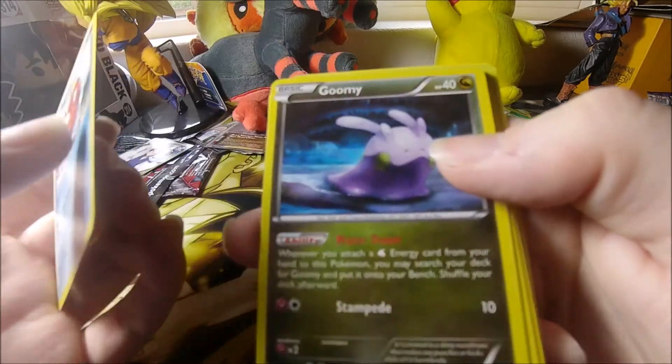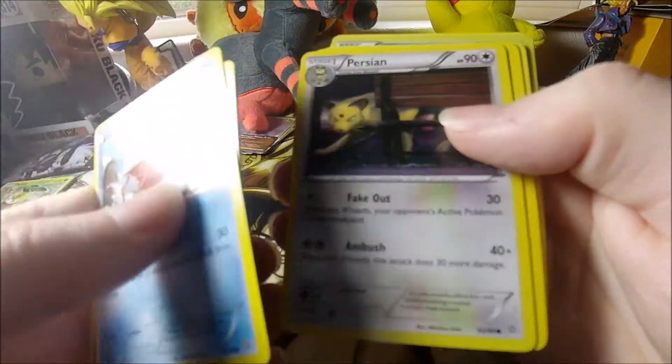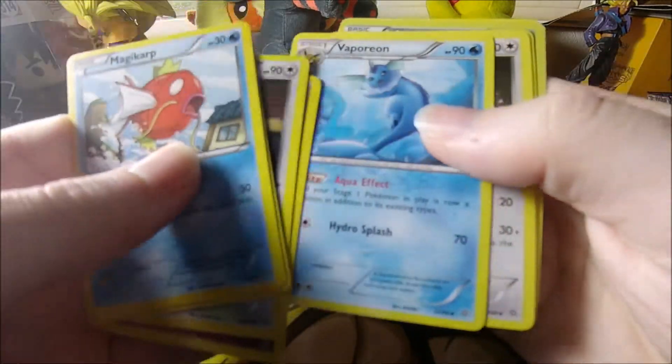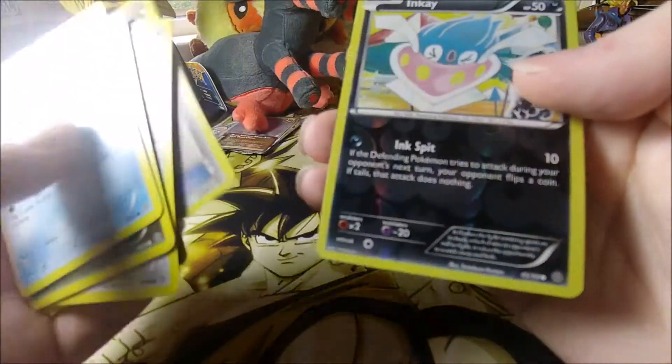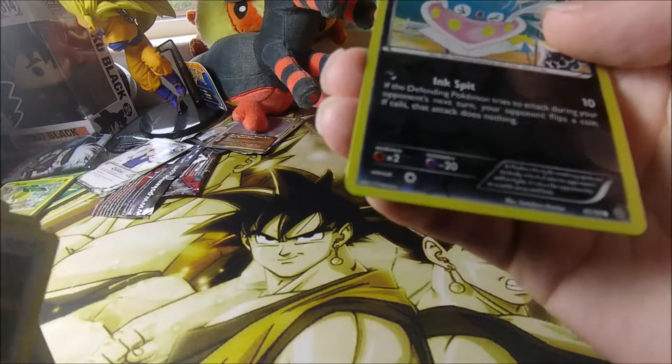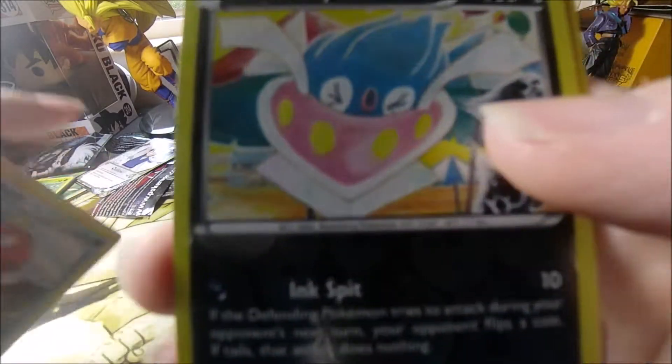Okay: Magikarp, Gumi, Unknown, Persian, Routes, Porygon — oh cool, I haven't seen that — Porygon 2, paint roller, ink reverse — oh that's kinda cute, I like that — ink.